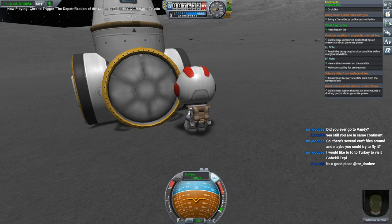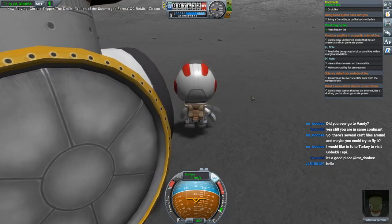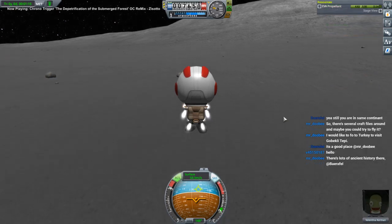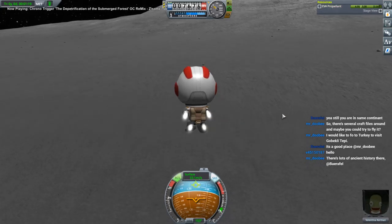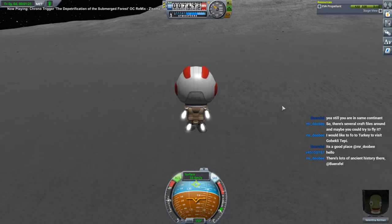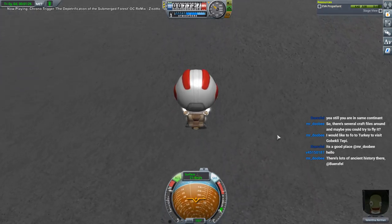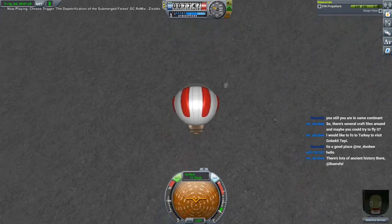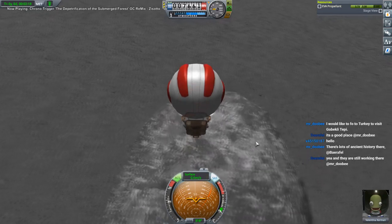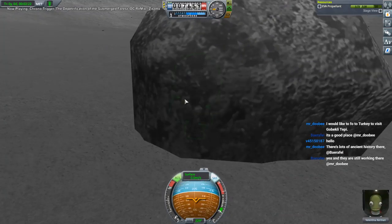Other Ike rocks - they probably won't spawn any, those are probably just random scatter things. 36 meters per second. Are you an Ike rock? I think you're just terrain scatter. Yep, just terrain scatter.